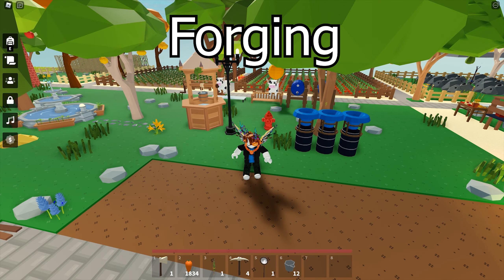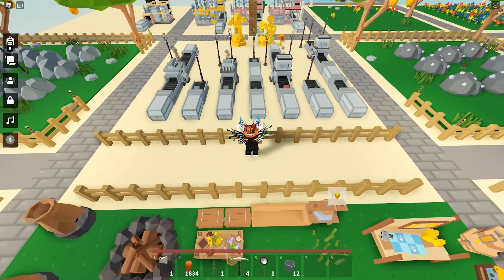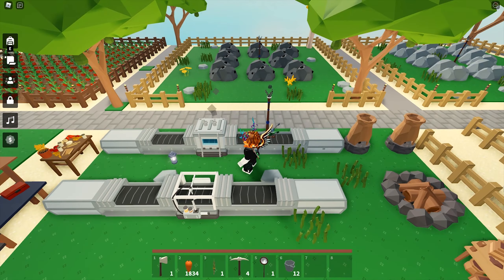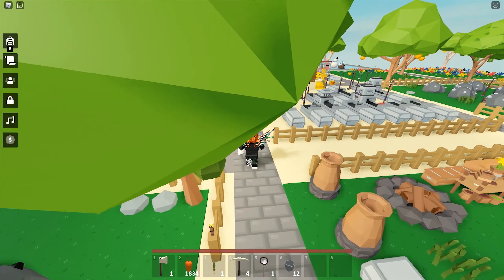Forging is all about machines: conveyors, smelters, industrial washers, industrial stone cutters, food processors, industrial ovens, industrial sawmills, copper presses, steel presses, drills, and more. You get the idea of what type of equipment will give you the forging exp. This skill is very important because many of the auto farms require these machines. Smelters, industrial washers, conveyor belts, and industrial chests are especially important.